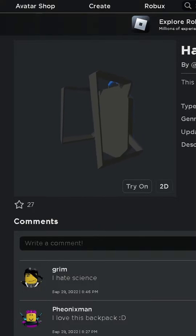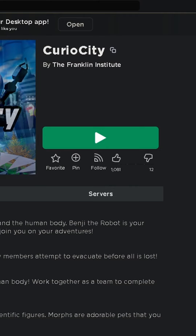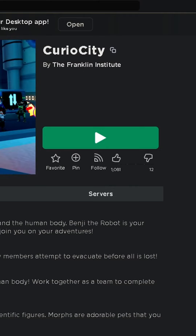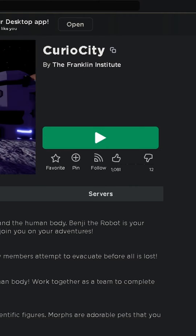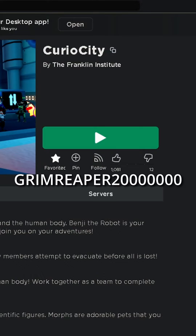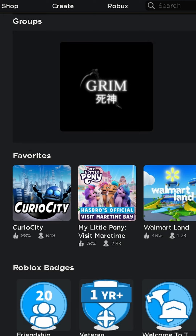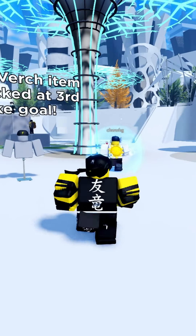Hey there, this is the item — this is what the item looks like on my character. It's pretty unique. This is the game, and if you're having trouble finding it, the game will be in my favorites. Go to my profile at grimreaper20million, and once you're in my profile, go down to my favorites and the game will be right there.